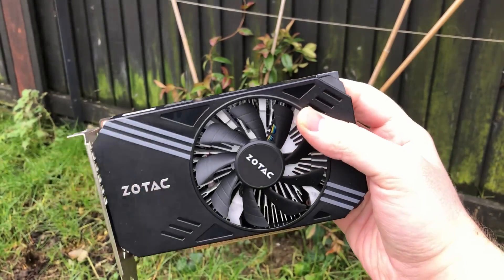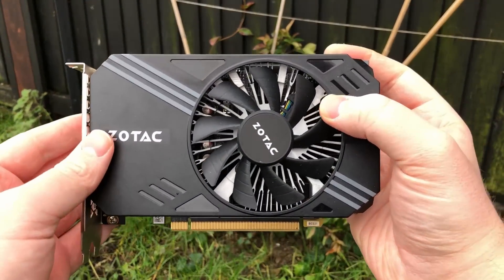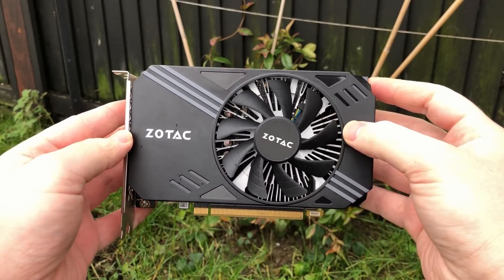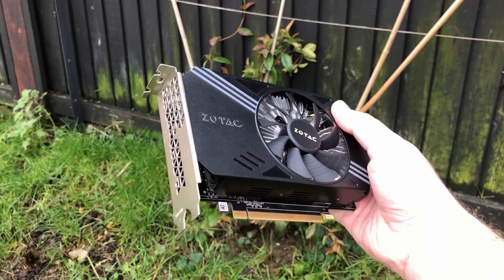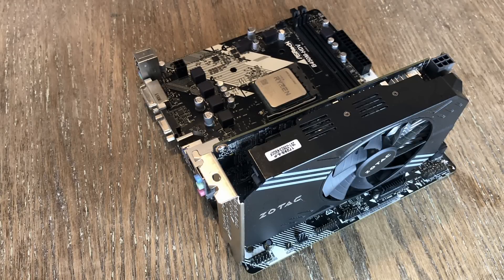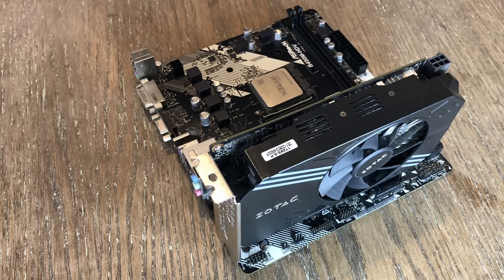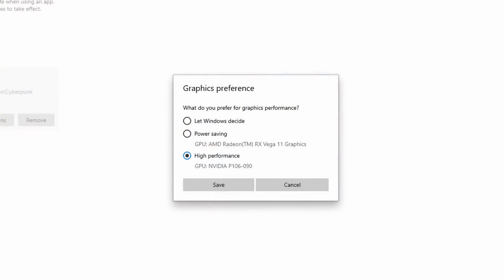Originally released by Nvidia for miners to try and stop them buying up all the gaming GPUs, this mining card started appealing to gamers thanks to its low price tag and compatibility with standard drivers after a couple of registry tweaks. I'll leave a link to a helpful Linus Tech Tips forum about setting this up. As long as you have an Intel 4th gen CPU or better, or an AMD APU like the Ryzen 5 3400G I'm using today, this card sits in the PCIe slot as normal and by hooking a display cable to your motherboard's output, it can be accessed through high performance mode in Windows.